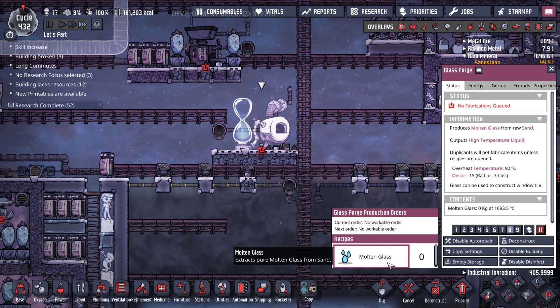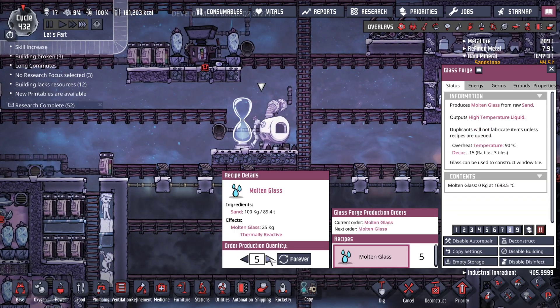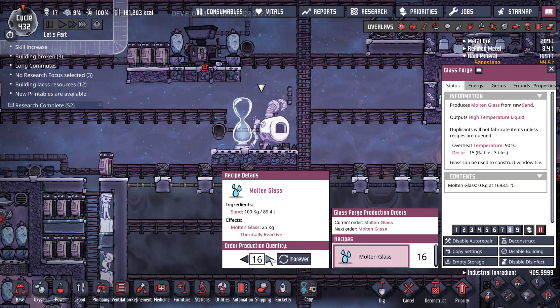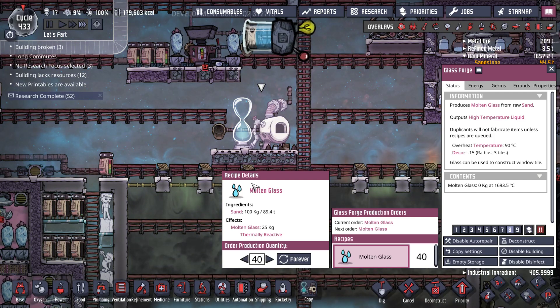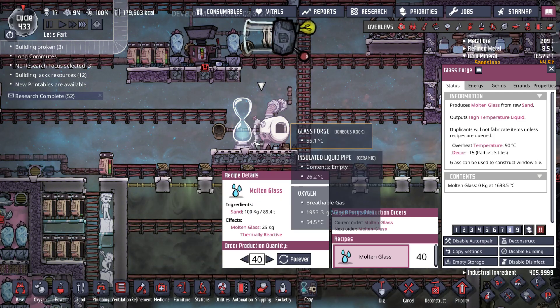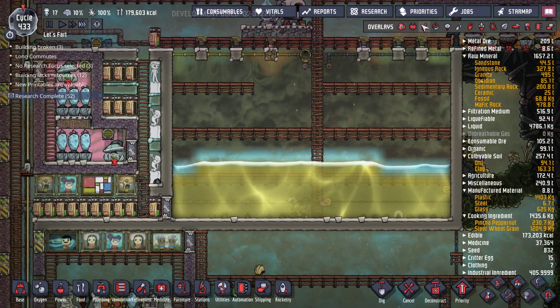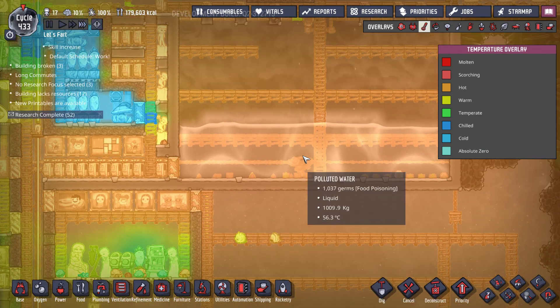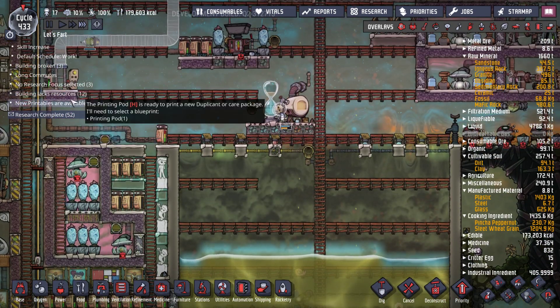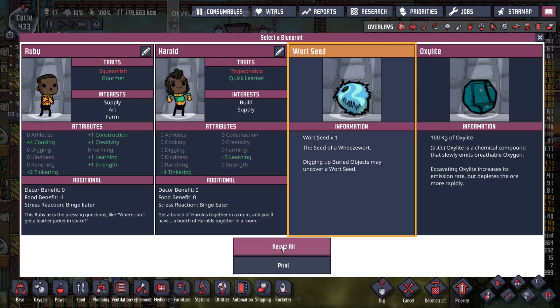We're going to make a bunch of this. It's basically only limited by heat, so I'm not sure if it's going to heat up or what it's going to do. Obviously we have a ton of sand, and we don't really use sand for much. Just hope we don't cook this liquid pump — I think that's the only thing I'm worried about. New printables — ooh, an orc seed! Awesome.